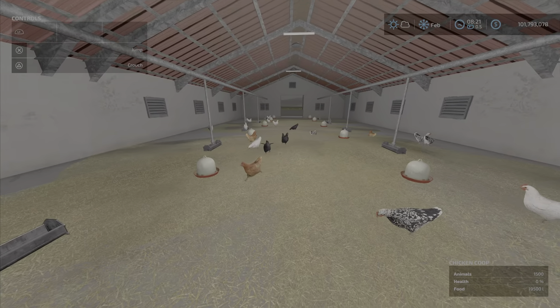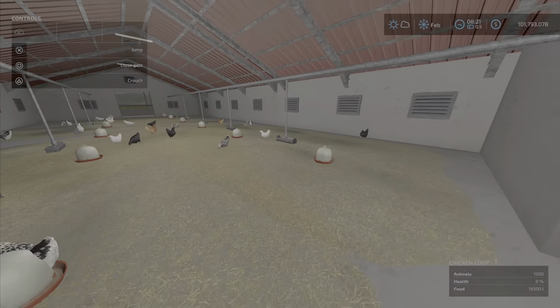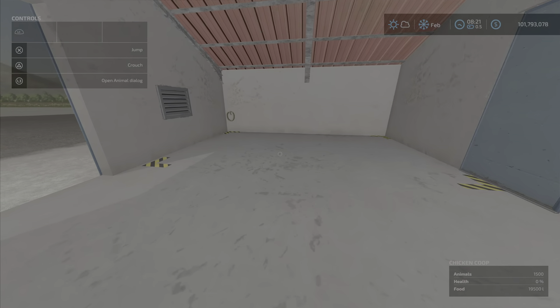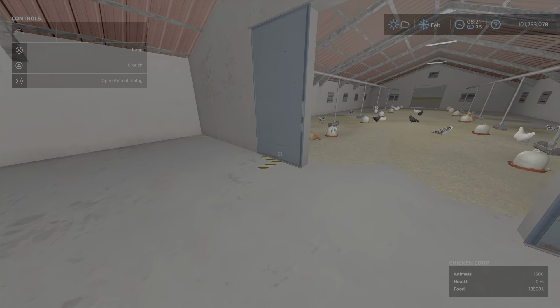Chickens — they're definitely not 1,500, but they're around. We have a bit of decoration over here in this corner. The spawn point for the eggs is going to be here — I am sure of that.